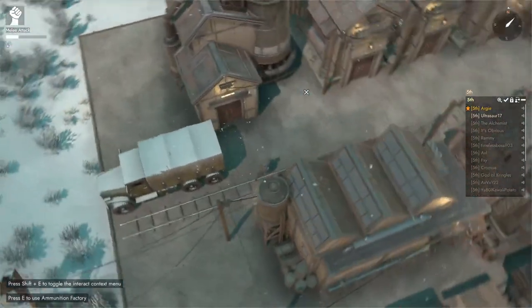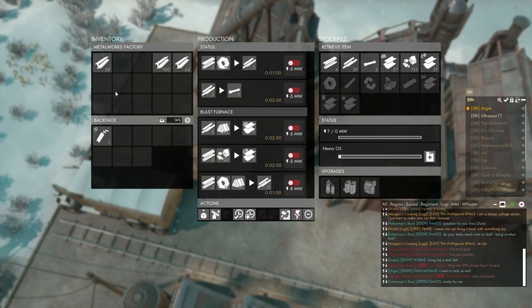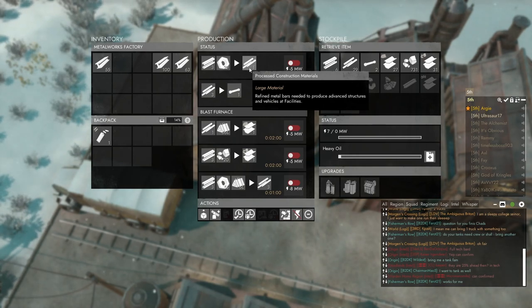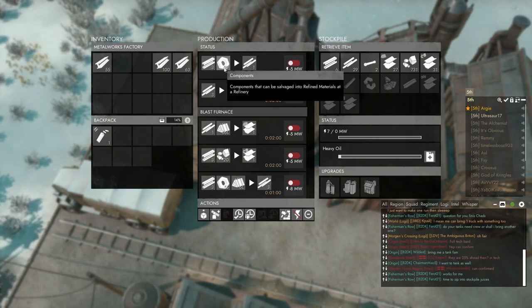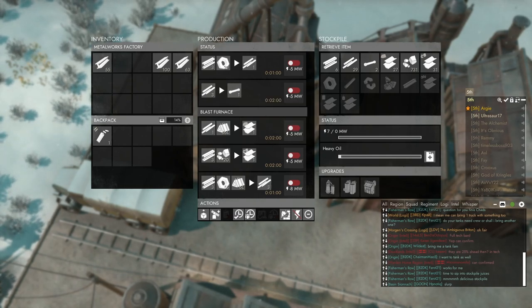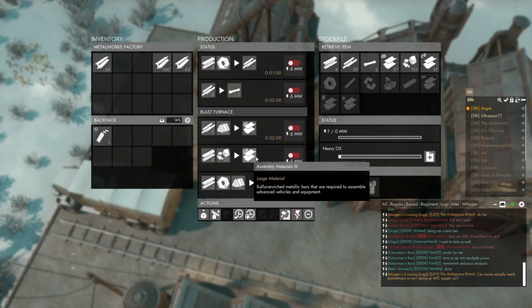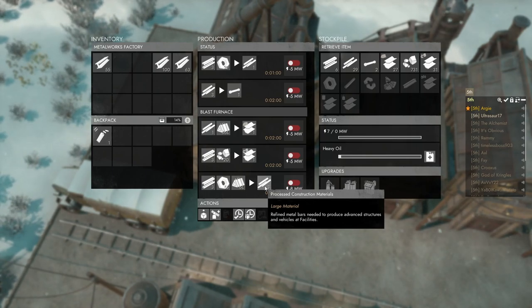Processed construction materials are made in the metalworks factory. As a base you make processed construction materials — the next tier — which requires construction materials as well as components. You can also make pipes here, which allow you to transfer liquids automatically. The upgrade we have is the blast furnace, which lets us make assembly materials 3 and 4, and also more efficiently produce processed construction materials.